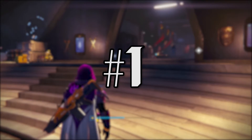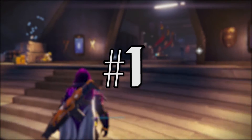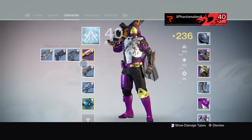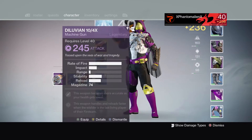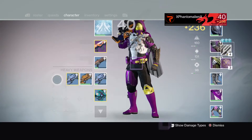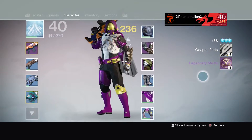The first method is an easy one to get those few extra legendary marks and get the ball rolling. All you have to do is discard any year 2 legendary weapons or armour that you don't want or need. This way you'll get a total of 3-5 legendary marks.